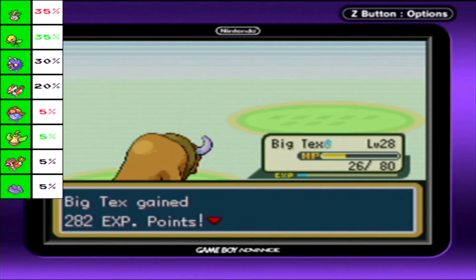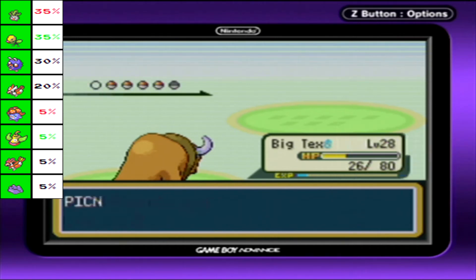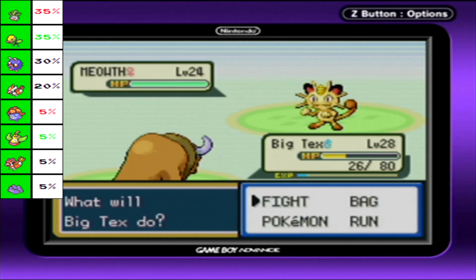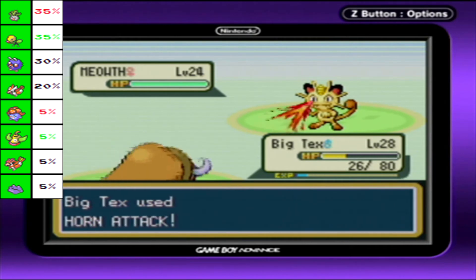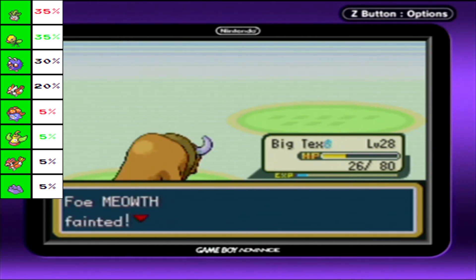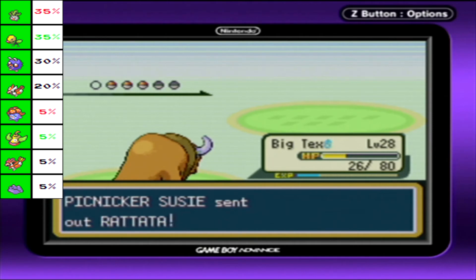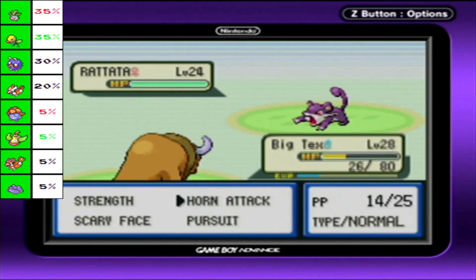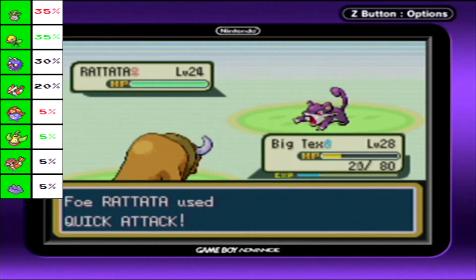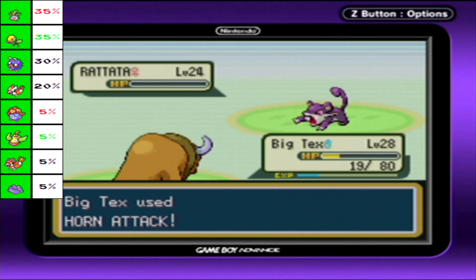It's like using Ursaring - you're going to hit hard because you're a bear. You don't mess with a bear. She messed with the bull, so now she gets the horns. You're sending out all your Pokemon thinking you have a chance against me, but no - you should have gone to the Safari Zone when you had the chance.